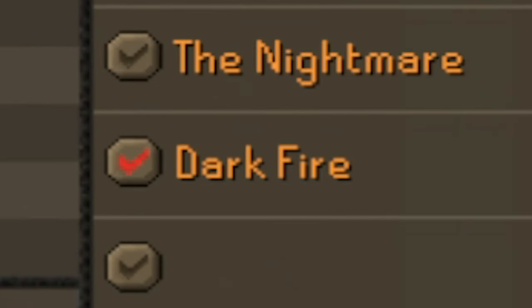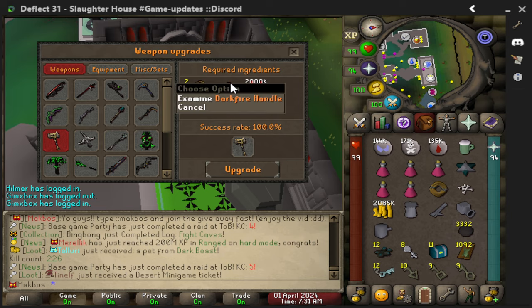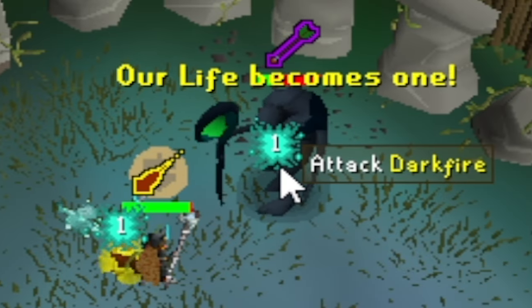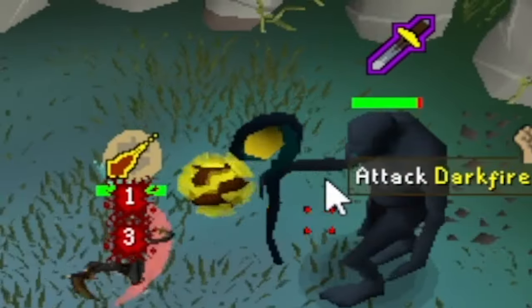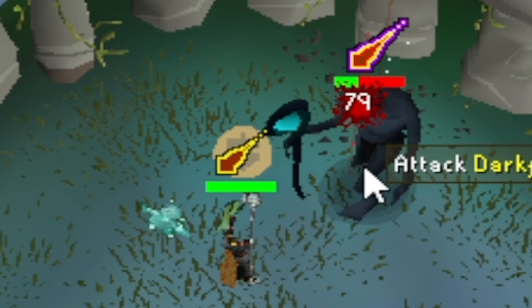The darkfire boss is now unlocked. My goal is to get the darkfire hammer — they drop the darkfire handle, with a drop rate of one in one hundred, so a one percent chance. In order to destroy the darkfire boss you need three fighting styles: melee, range, and mage. When a melee weapon is shown you have to use melee to destroy him, then when it changes to mage you have to use mage, and so on.